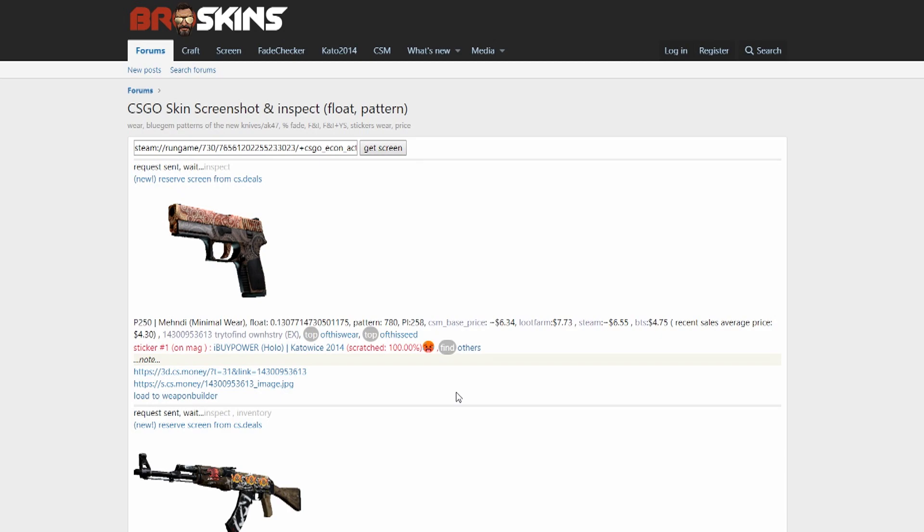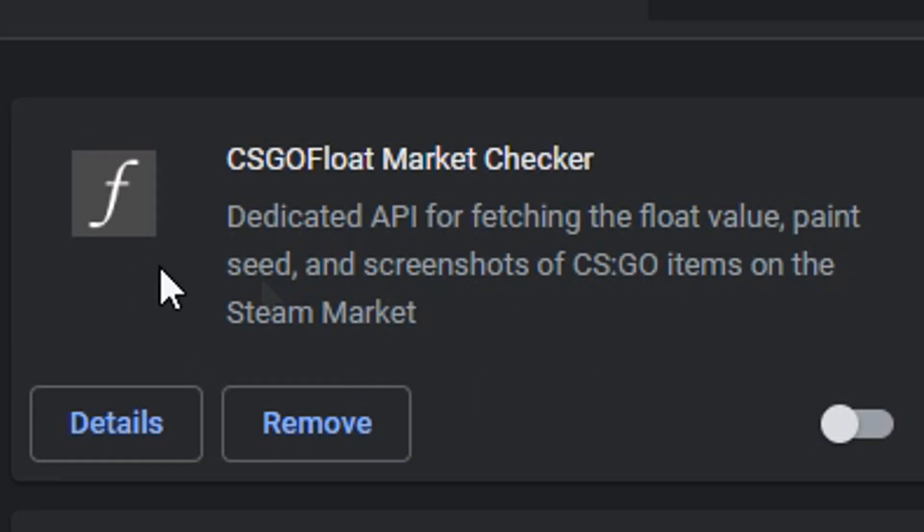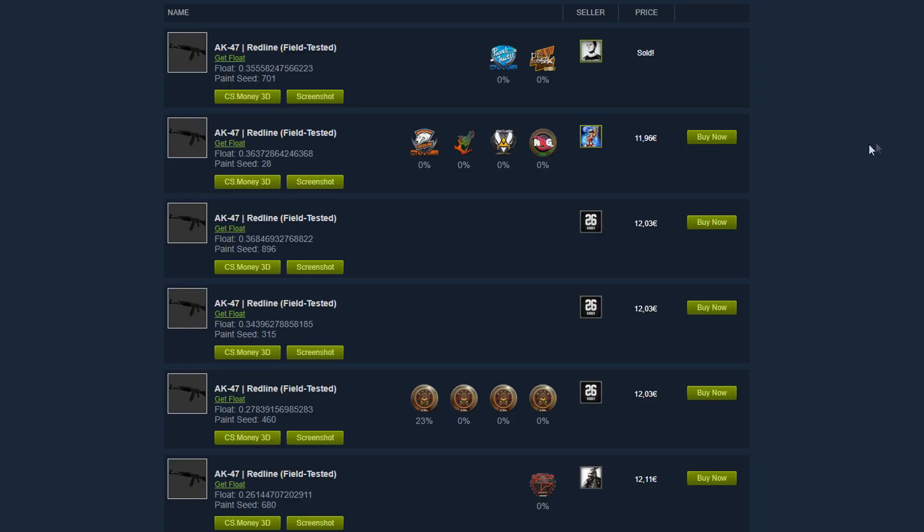So you can have a better look if you are too lazy to start CSGO and see the skin in game, like I am. Another option which is less complicated is to install a Chrome plugin called CSGO Float, which gives you a live update on whether the stickers are scratched and at what rate. You also have the option to get a screenshot of the gun from CS Money.